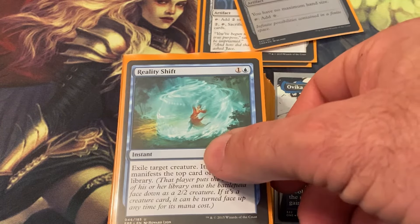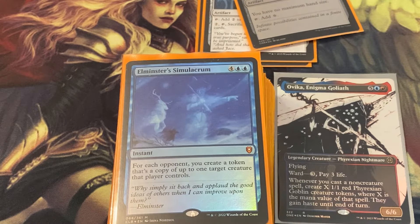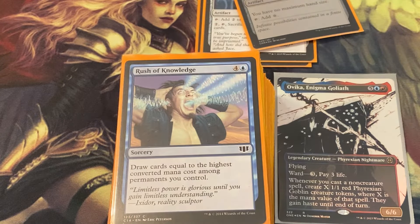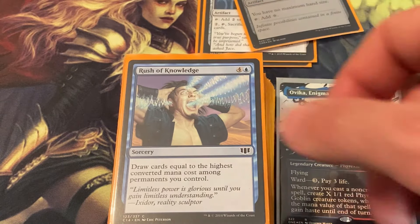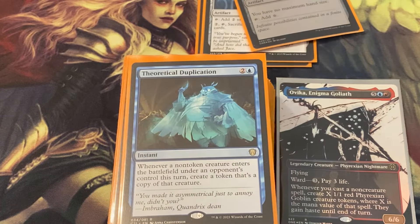Reality Shift exiles a target creature and its controller manifests the top card of their library. There's a Pongify in here as well for removal. Elminster Simulacrum — for each opponent you create a token that's a copy of up to one target creature that player controls, a six-mana instant. It gives you the best creature from all opponents on the table and of course makes you more goblin tokens. Rush of Knowledge draws cards equal to the highest converted mana cost among permanents you control.